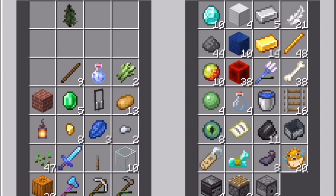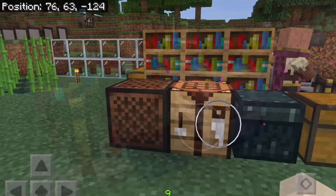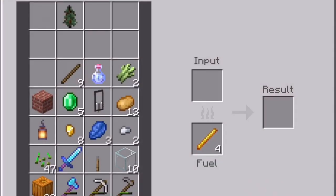These are like the most valuable stuff. I have some diamond and iron in it. That's a furnace to cook stuff.